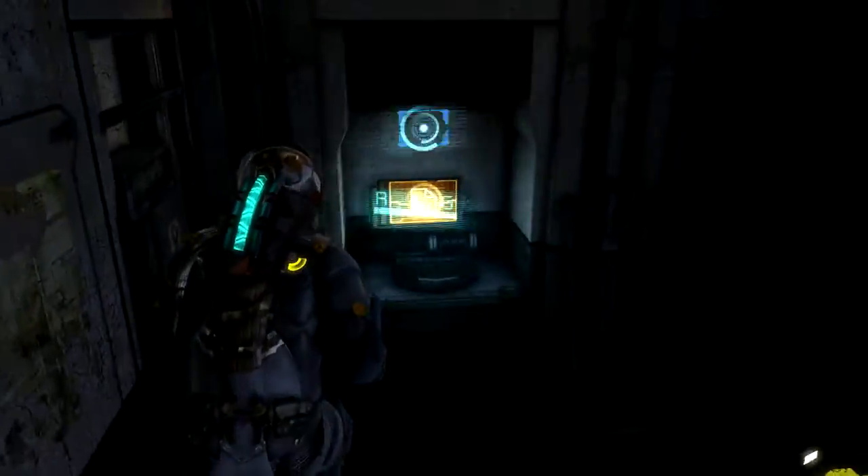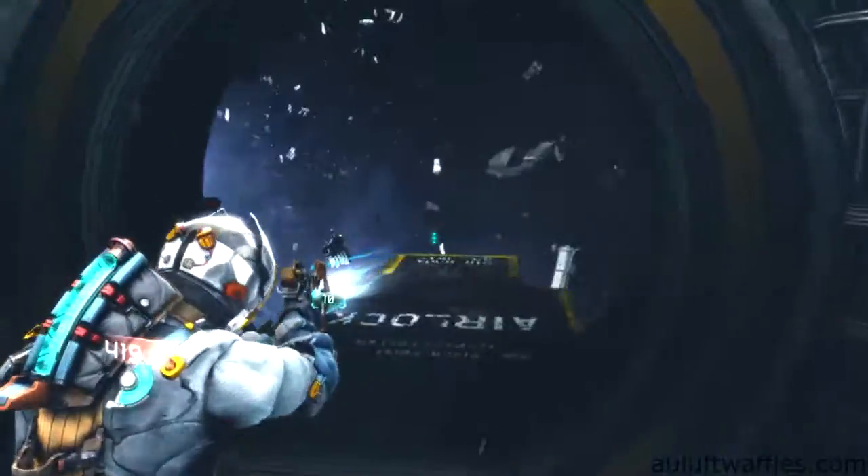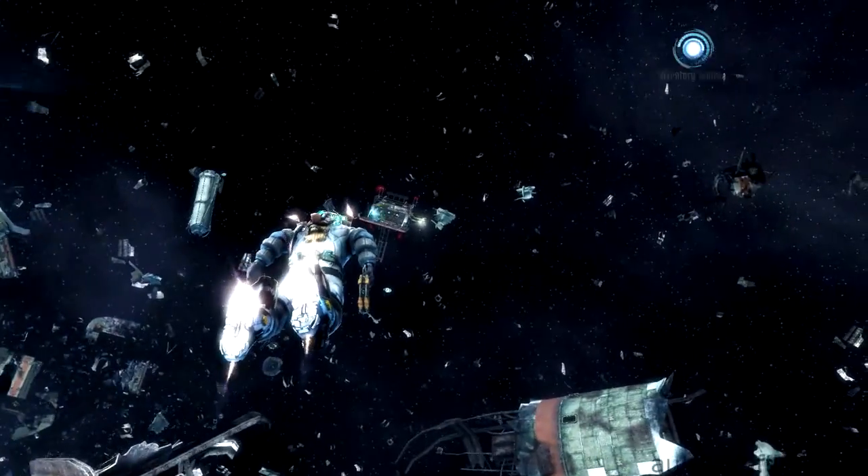Shoot the glowing part as soon as they spawn and they are very easy to take care of. Now all you have to do is insert the key and decrypt the message. Then you can leave the CMS Greeley via the stairs and the airlock. Thank you very much for watching and until next time.